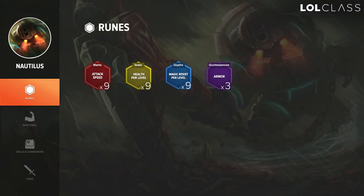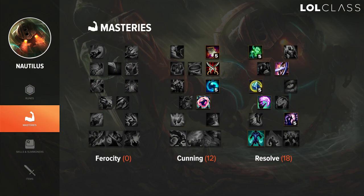For Nautilus runes I'll go HP-per-level yellows, attack speed reds, MR-per-level blues or MR flat if you're playing against AP on top lane, and most likely armor flat quints — or you can change it if you have a really good matchup, maybe go AP. For masteries it's classic 0-12-18 for me. In a melee matchup I prefer 0-12-18, and if I play against range I'll probably go 12-0-18 instead to get Oppressor. It's really about preference — if I play against a ranged champion I probably won't go 0-12 because Bandit is kind of useless and so is Dangerous Game, while Oppressor is pretty good.